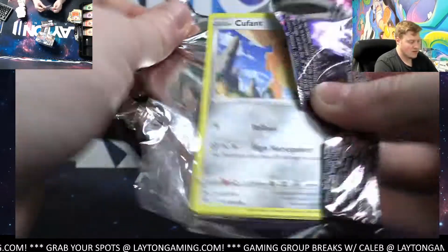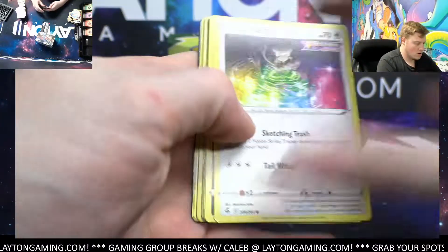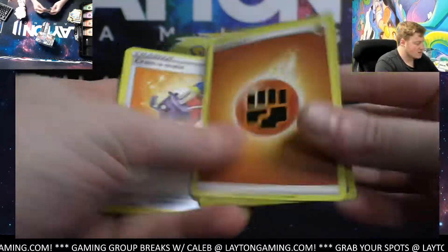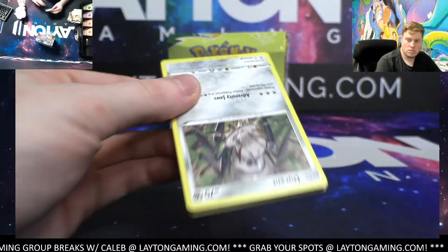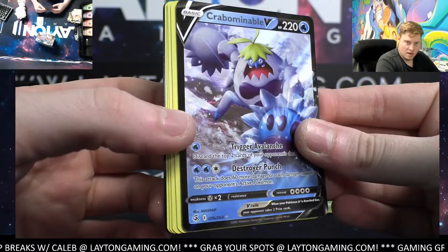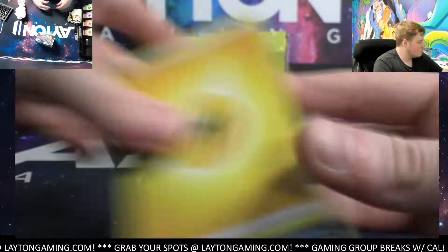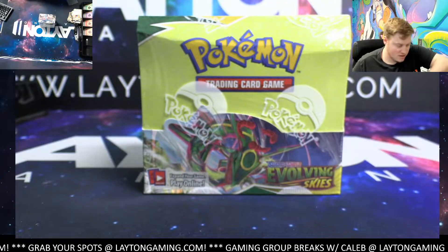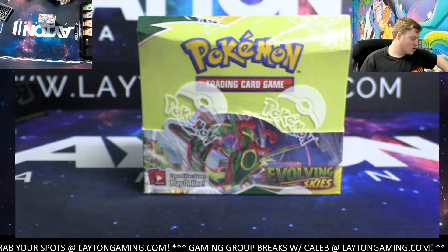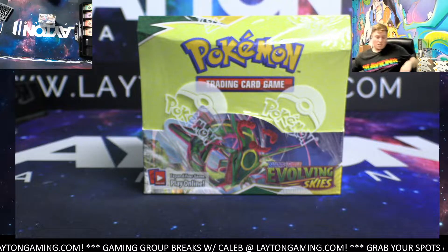Three to go and then we've got a full Evolving Skies box. Electrode is fire — come on Fusion, hook us up here! Ball Toy and Deoxys is fighting. Last one — we got Crabominable V there, going to electric. Crabominable on the electric hit there. Alright guys, on to Evolving Skies — hopefully a better box here. Could not buy a hit from the Fusion Strike box.